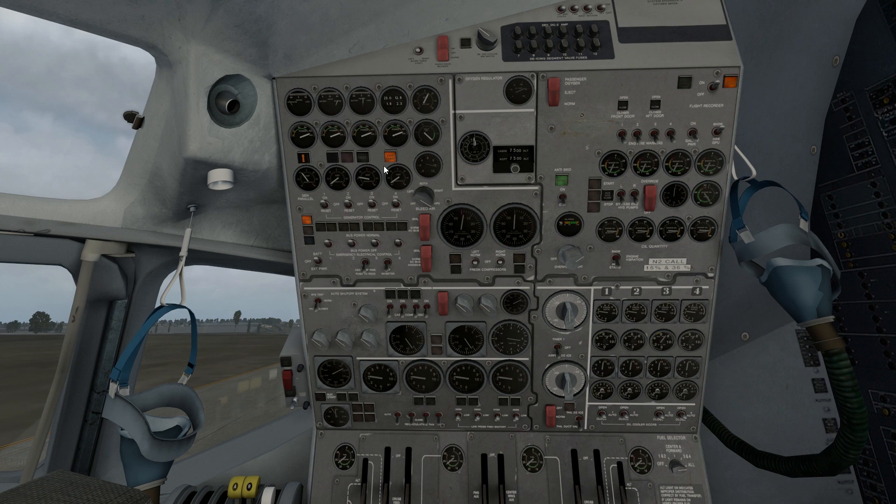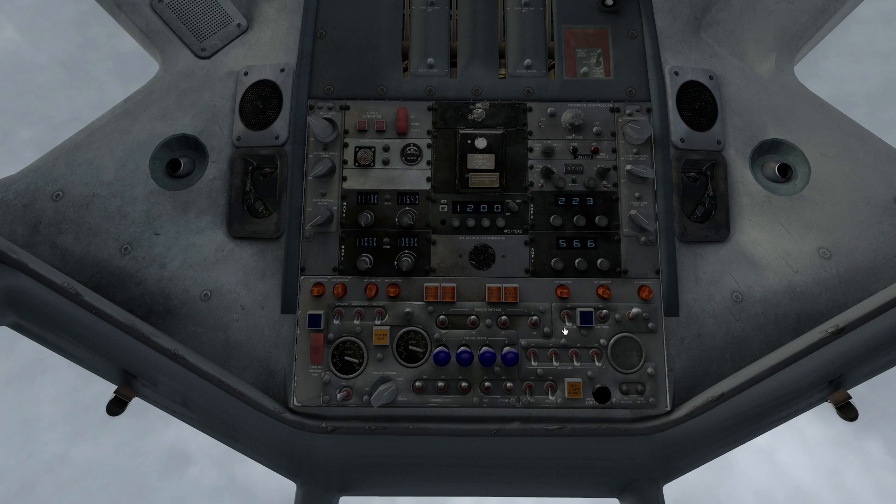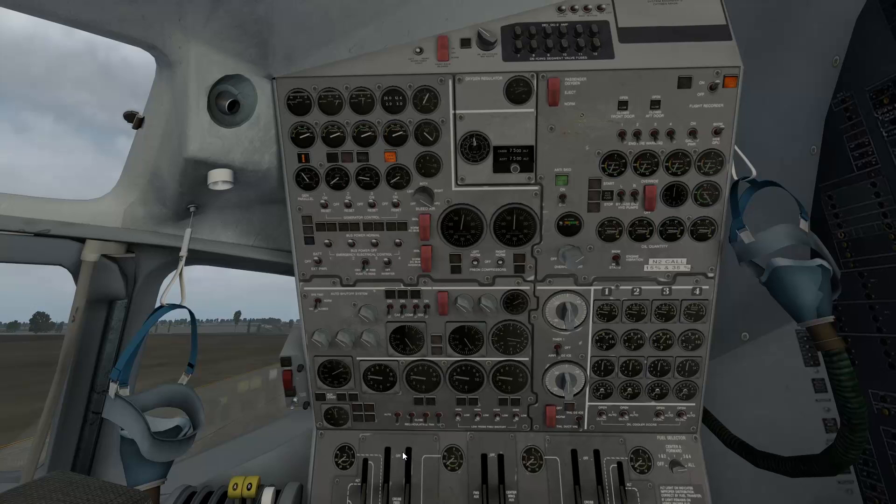Now we can turn engines two and four gens on. Generators two and four on, inverter on — I almost forgot about it. Inverter goes on. Bleed air — we got to set that to both now, in the middle right there. I wish we had some scroll wheel support, that'd be pretty nice. Bleed air is good. External power units off. Anti-skid light on. Lights off. Nav lights and taxi lights — we're good to go.